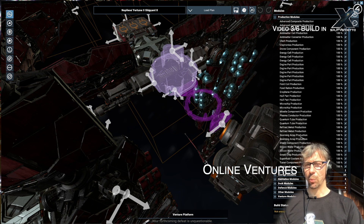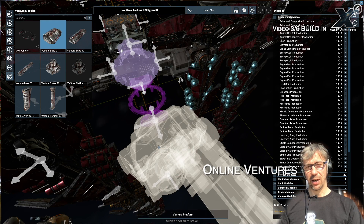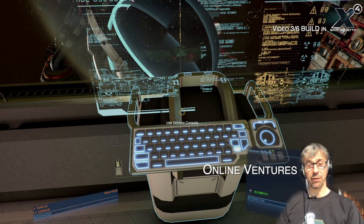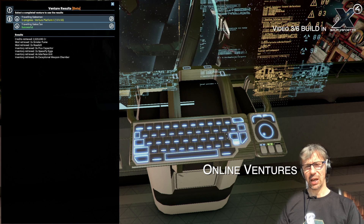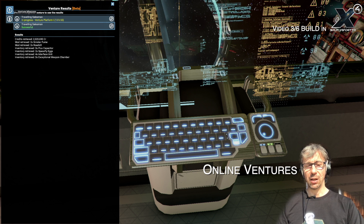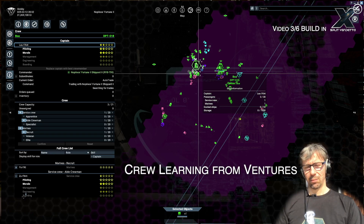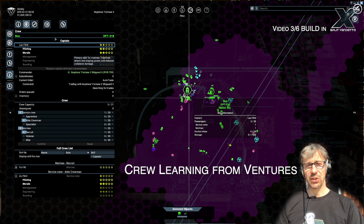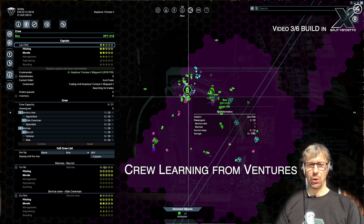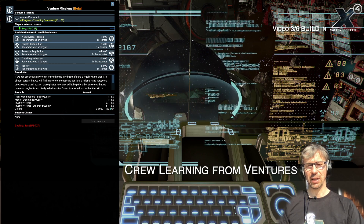Another cool thing to build are venture docks — these are our gateway into the online gameplay. You add a venture dock to one of your stations, and that allows you to send ships to other player universes on ventures. Ventures reward you with nice rewards coming from those parallel universes of other players, and when you participate you also see visitors to your own universe. Ventures can also help you improve the skills of your pilots and the crew aboard those ships, and since crew skills are very important for advanced activities, it's always a good idea to send pilots on ventures.